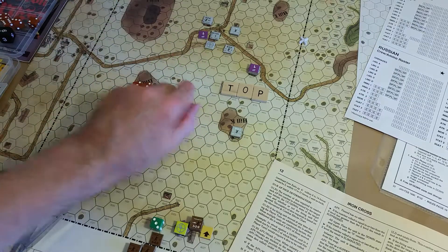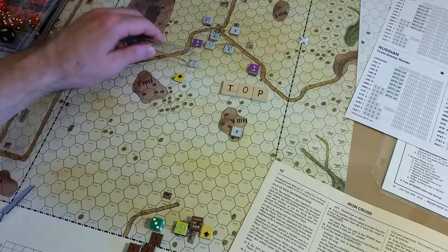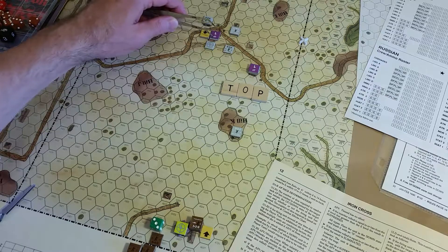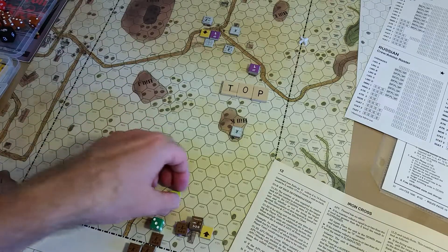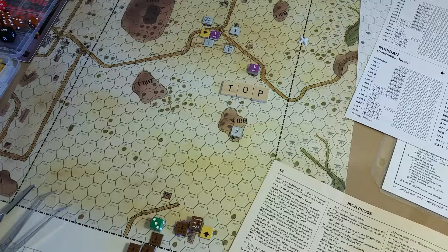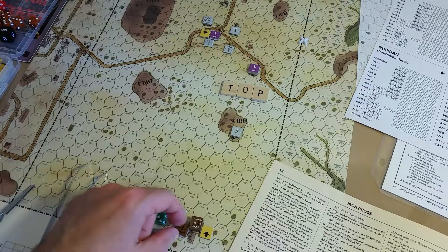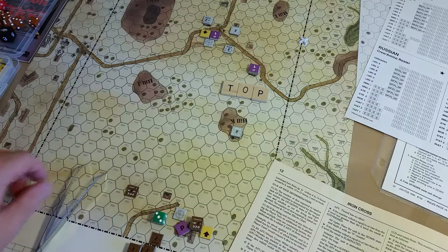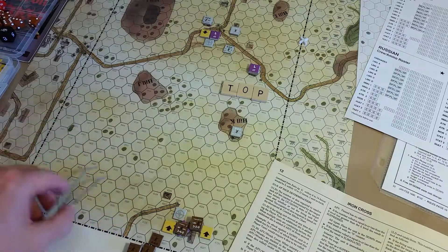To finish this out: the machine gun is marked fired. The observation marker — I'm still experimenting with whether to use the same marker for both sides — I'll switch that out so German-to-German. The APL is also going to go to down posture now and they're marked as having moved.